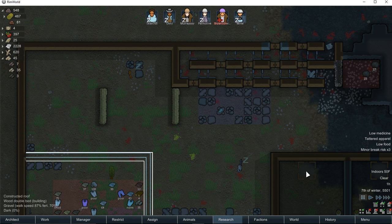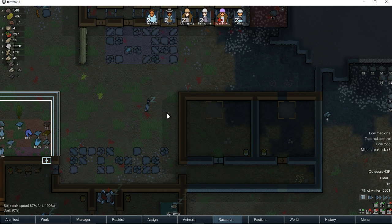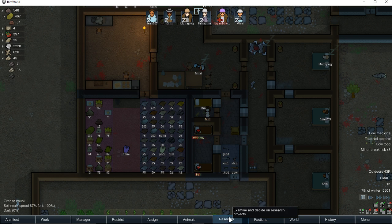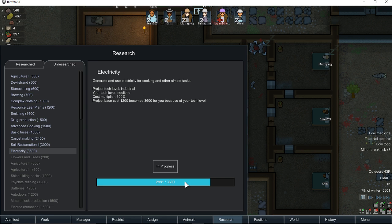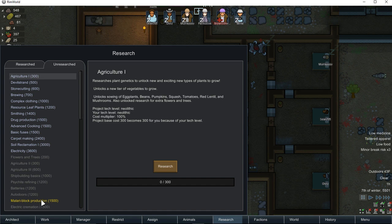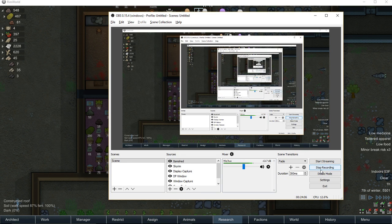We need to get this research done. We need to get these beds made to get people off the floor. I think we're doing okay right now. The food situation will become much better once we get electricity. This is one reason a lot of people don't play tribes — it's just so hard to advance from a technology standpoint. Instead of 1,200 research, we're at 3,600 and it just takes so long because we're a tribe. Stone cutting is typically 300 but it doubles. A lot of these things we will never really be able to do or they will take forever. Thanks for watching this episode — we will see you next time, take care.